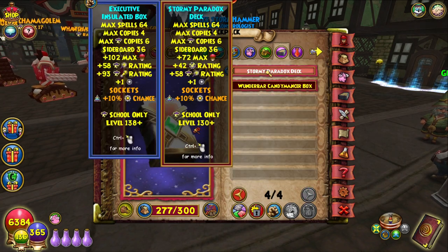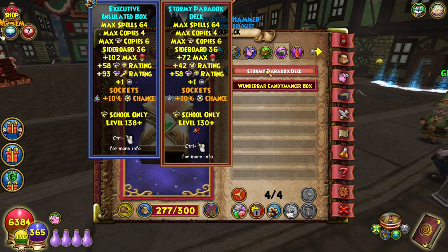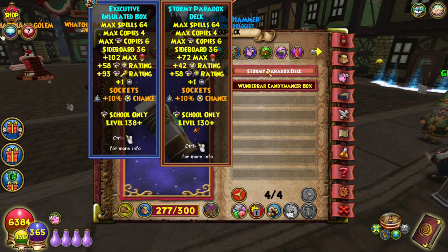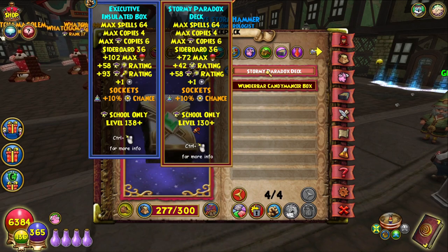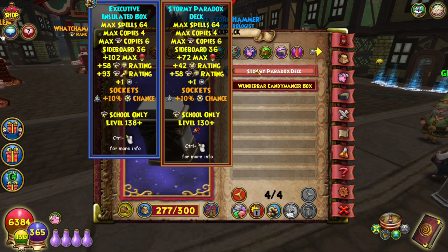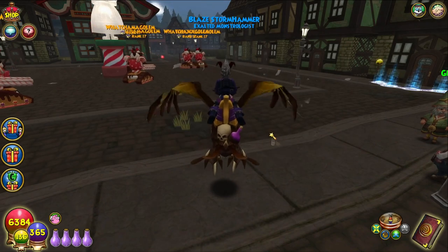Here is the comparison with the stormy paradox deck, and honestly it's really close except you get a little bit more health with the new one, and it switches out the block because block doesn't matter for the pivot conversion. If you want a free paradox deck, you can just get the executive one - these are also sold in the bazaar, so it's way easier to get than the paradox. That's pretty much the only thing I changed. The other thing is jewels, which we'll get to later in the video.